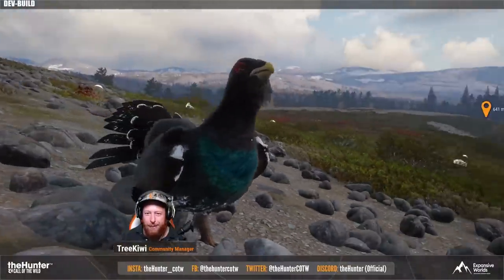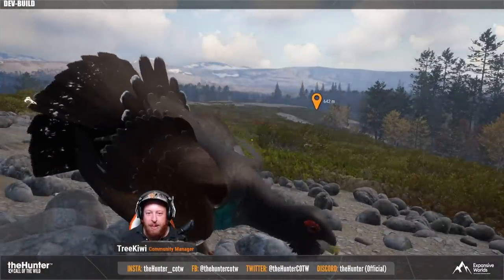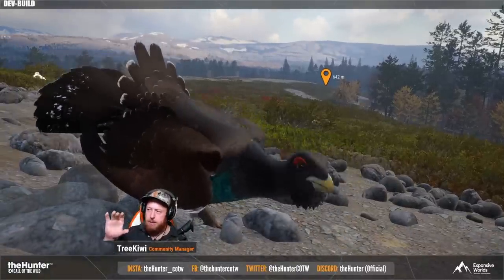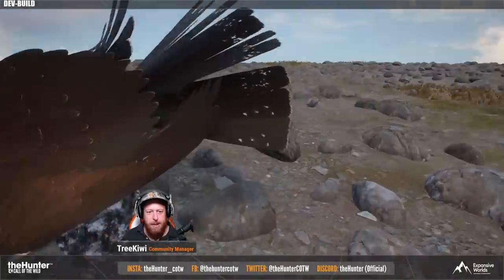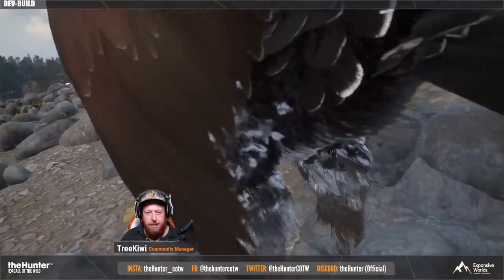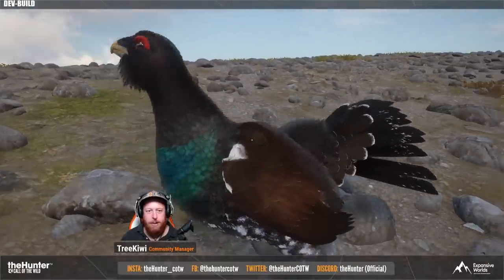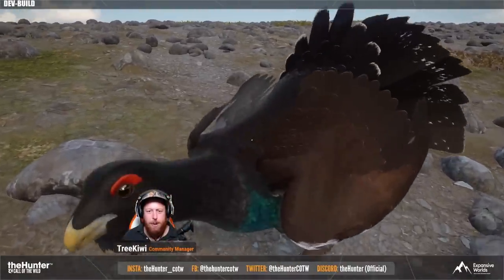There is also going to be a new great one released on the map when this drops. My personal idea of what it could be is probably going to be the Moose. Some people are saying bear, but I think we're looking at a Moose. We also have the Whitetail, which already can be a great one. So this is going to be the first map where we can potentially find two great one species on the map at the same time.